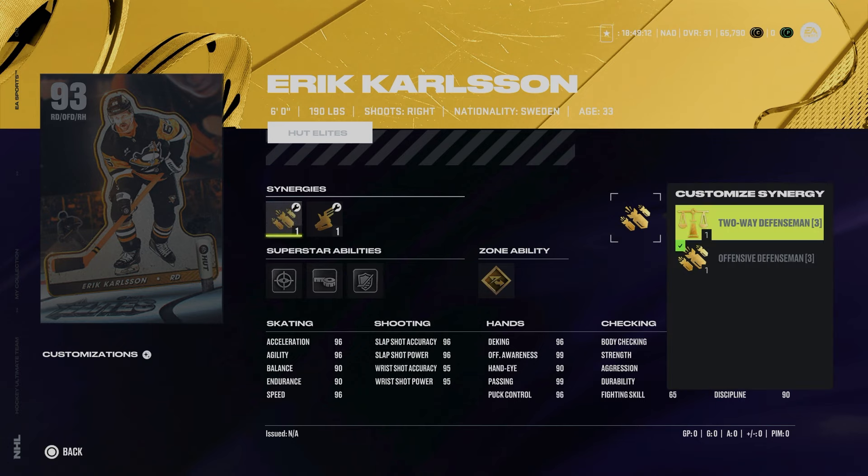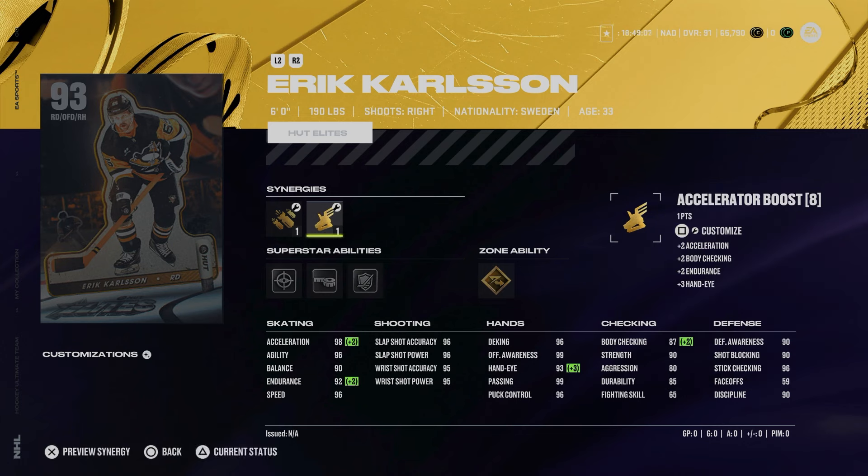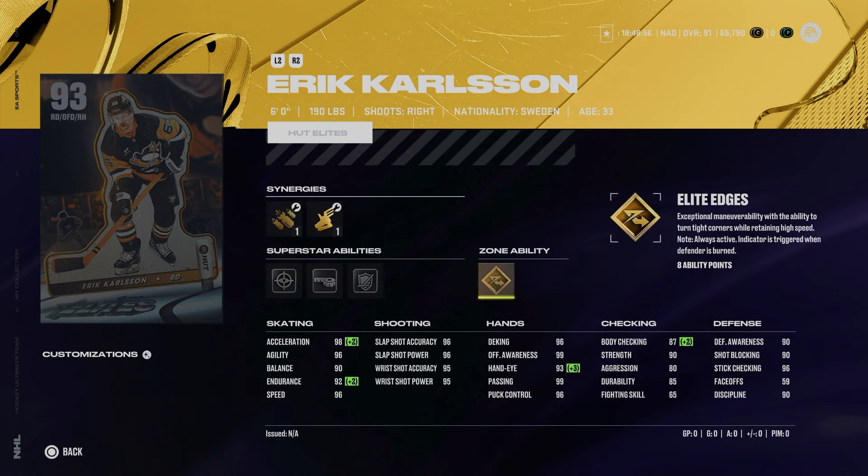Lastly from the elites event we've got the 93 Eric Carlson — two-way and offensive defenseman as well as defensive checking and accelerator boost. Accelerator boost gets his acceleration up to 98, paired with 96 speed, 96 agility, 90 balance, and 92 endurance if activated. Two-way defenseman helps his defensive awareness, but his body checking is very low and his defensive awareness is pretty low for a 93 with no good defensive abilities. There are far better options — I may also be biased as a Sharks fan, but in prior games he was just way better.